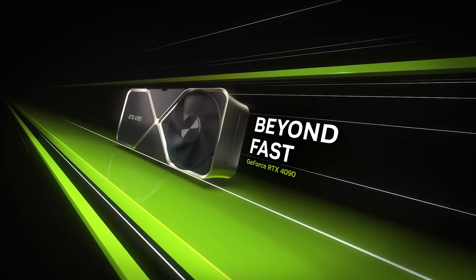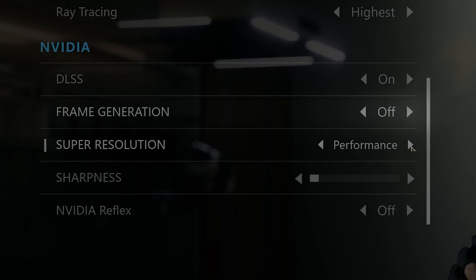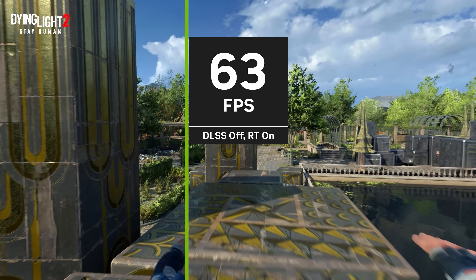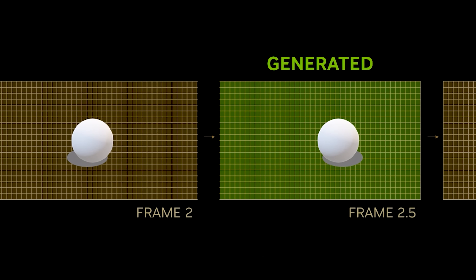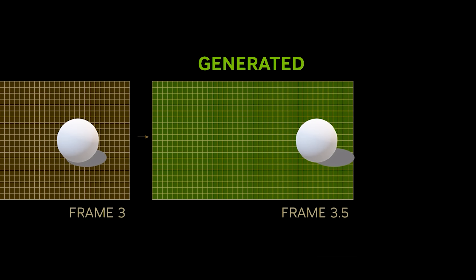DLSS would not be possible without the latest advances in AI and dedicated tensor cores on the card to accelerate this. With the release of the GeForce RTX 40 series graphics cards, DLSS 3 was introduced and added AI-powered frame generation to even further increase performance. DLSS 3 takes the same engineering that enables higher resolution upscaling and applies it to generate entirely new frames by analyzing sequential frames and motion data, letting the AI fill in the rest in nanoseconds.